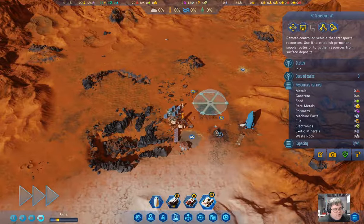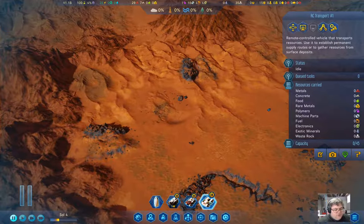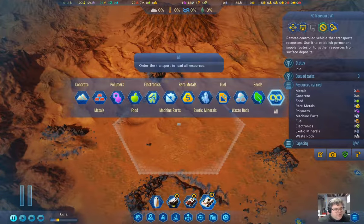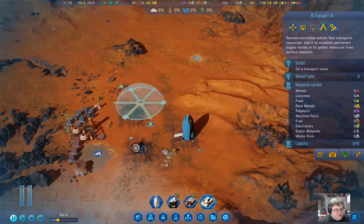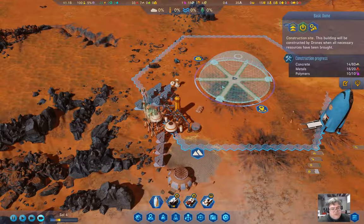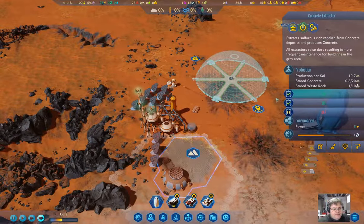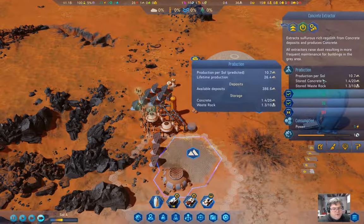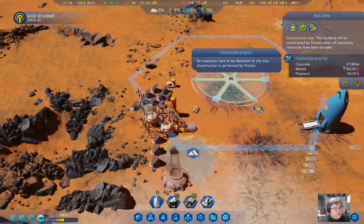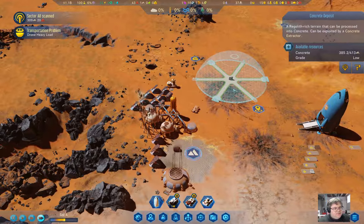We've got 24 medals out here. We'll take the transport, collect everything, and bring it back. We've got all our resources — polymers and metals. We just need the concrete. We're making 10 per sol and we have 20, so it'll take about six sols with this one extractor — that's a little slow.